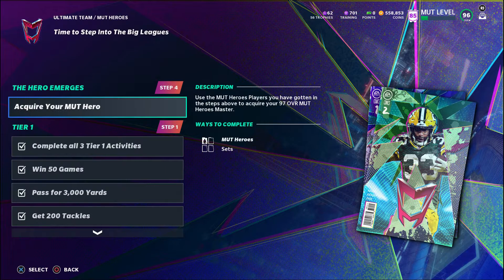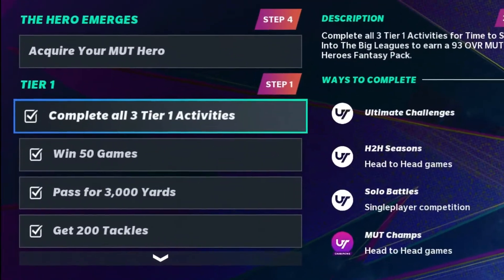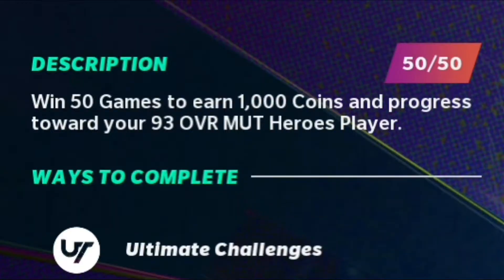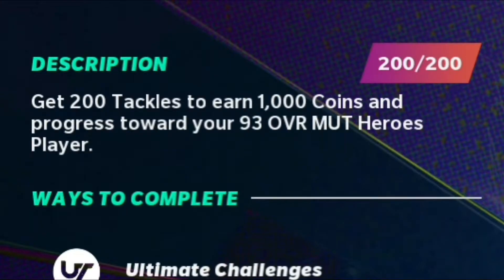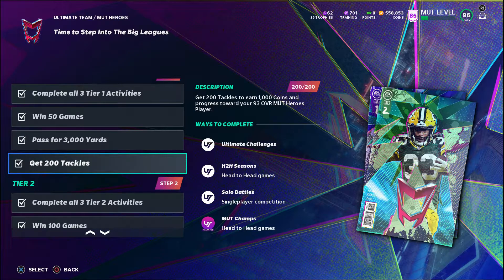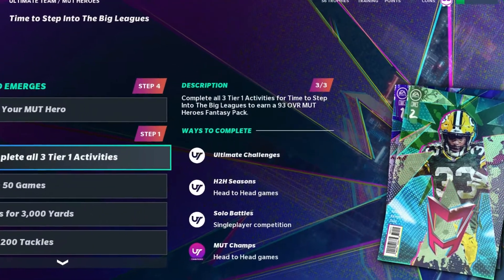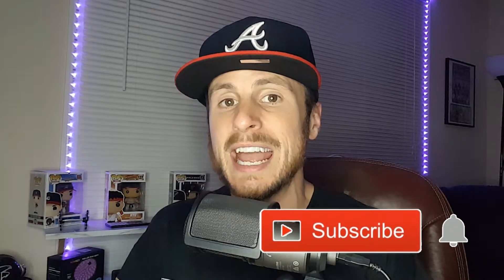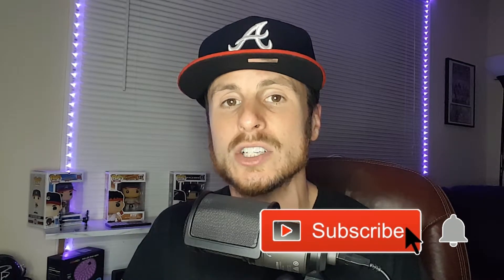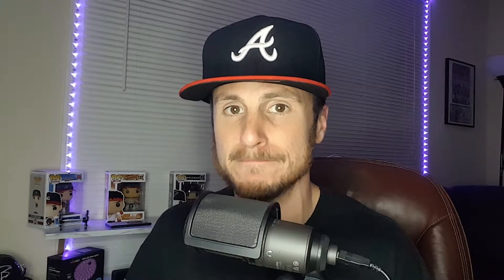If we click on one you're actually going to see where we have different tier activities that are going to yield different items. For this first one, once you win 50 games you get a thousand coins, pass for 3,000 yards you get a thousand coins, get 200 tackles you get a thousand coins. That obviously is not that much, however once you complete all three tier one activities you are actually going to earn a 93 overall MUT Heroes fantasy pack. This is not a NAT item — this item can actually be auctionable and tradable. You can put this on the auction house and sell this for coins.